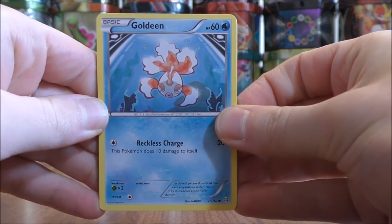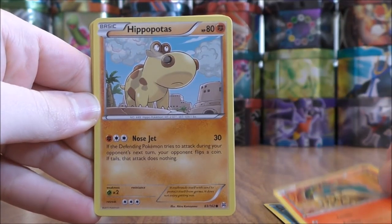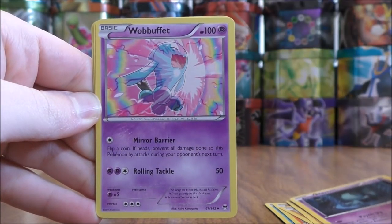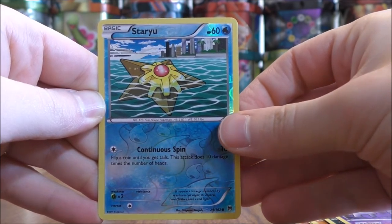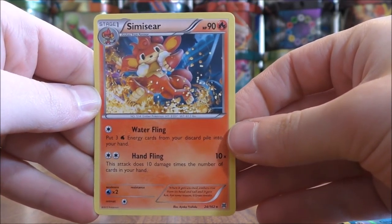So the first pack here starts with a Goldeen, Cyndaquil, Hippopotas, Cubone, Elgem, Wobbuffet, Cacturn, Haunter, and a Reverse Holo of a Staryu — just a common. And the first rare in this opening is a Simasir.